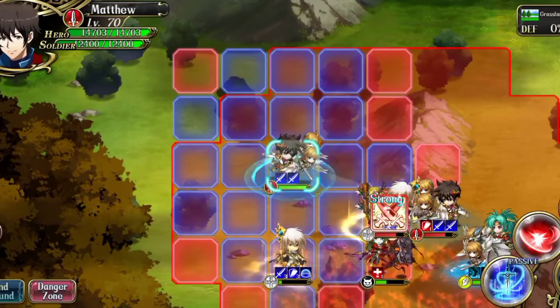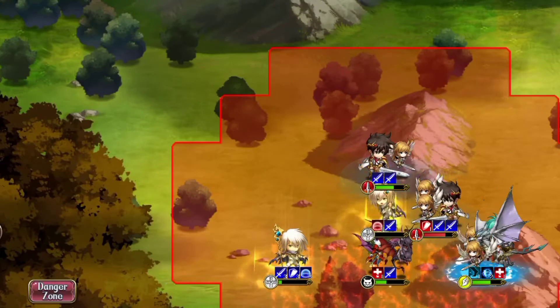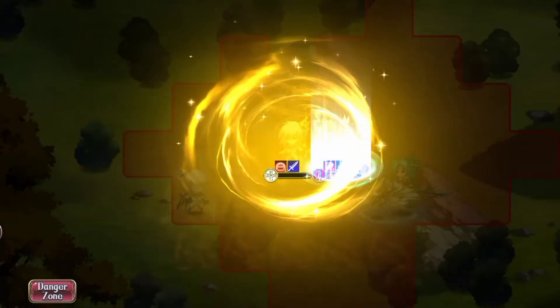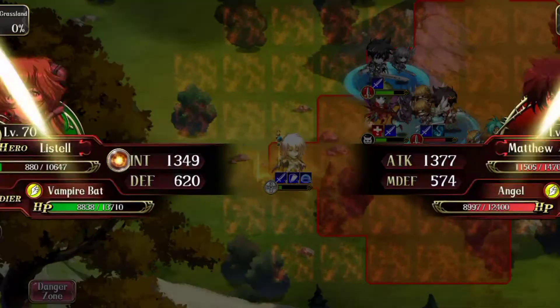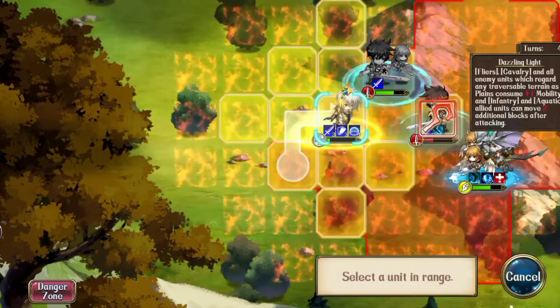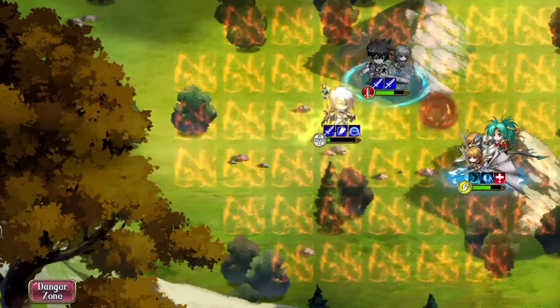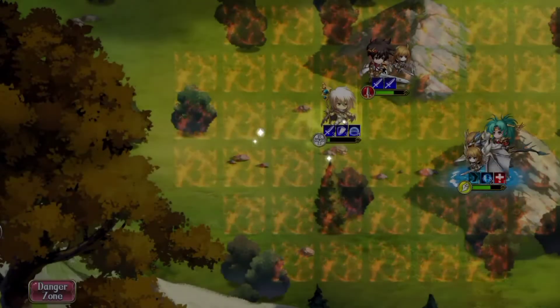You do want to kill Sage first — he's the trouble causer for Matthew's stats. And now you can easily do it. There you go — you have unlocked Sage's 3C at the Way of Mass Meister.